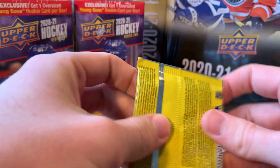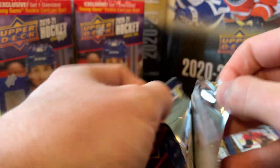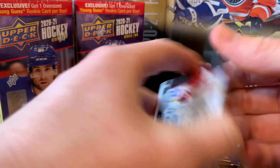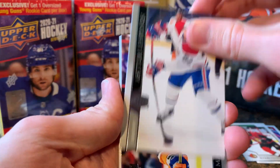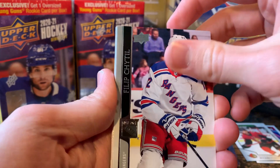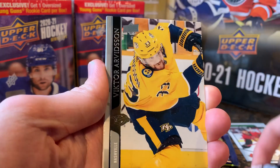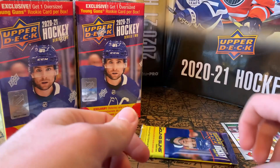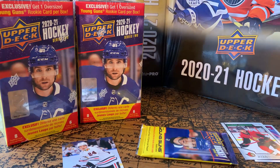Ekholm, McCann, Hiskanen, Armia, Anderson-Barbashev — yeah, that's a base pack, throwing the cards around, I'm so disappointed. Two packs left — I think you get a canvas and a green dazzler per blaster, that's what I've commonly seen. That's not good if that's true — I won't get another Young Gun. Lekanen, Barzal, Hedman, Varana — wow, another base pack. Dang, two base packs out of six.